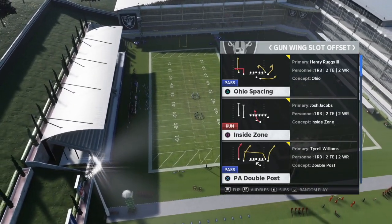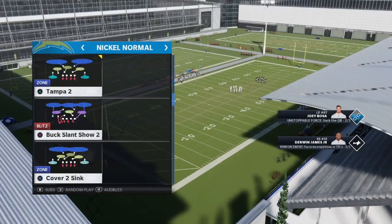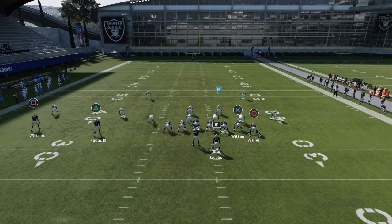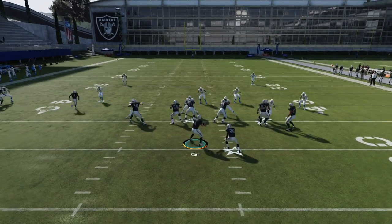The first formation we're looking at is wing slot offset. The play is PA double post. We're going to have the defense in a Tampa two. You need to have no routes on the right side of the field — block everything on the right side — and then streak the slot receiver. The deep half safety in cover two will dumb out and play the streak, and the safety on the tight end side with no routes over there will also dumb down and not react.